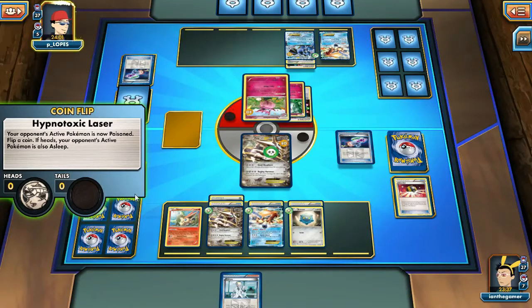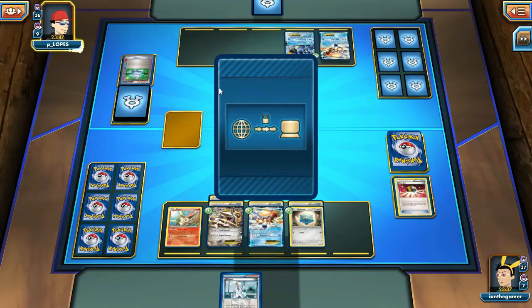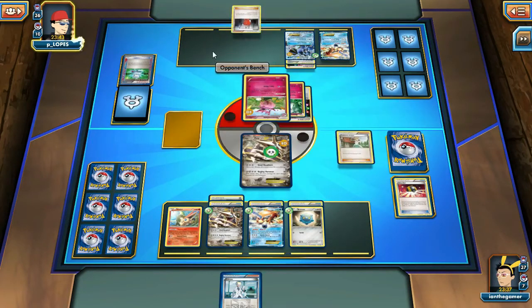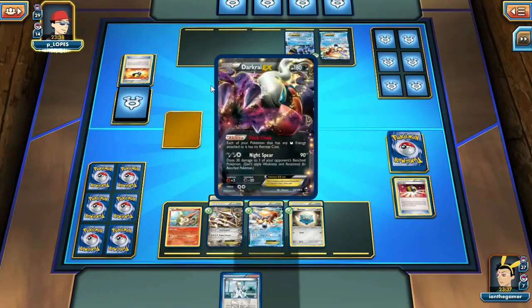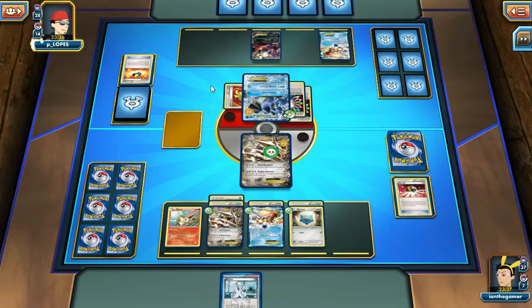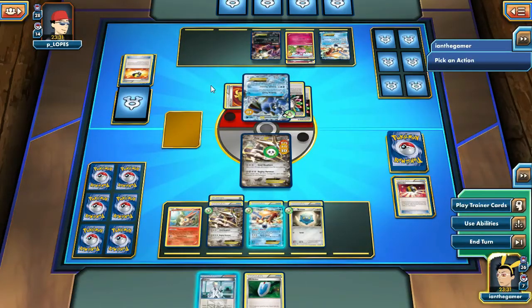All right — another Hypnotoxic Laser, and we've got two Rainbow Energy on the opponent's end, which I assume means they want a Fairy Garden. They're probably going to Computer Search for a Fairy Garden or a Supporter — it's Juniper. They've got the Darkrai. I probably would have Computer Searched for Fairy Garden and then Xerosic'd the tool off of my Aggron, because that would be pretty brutal for me.